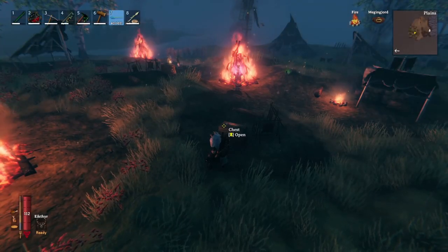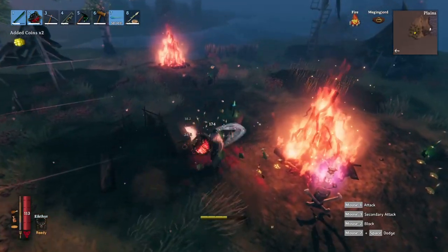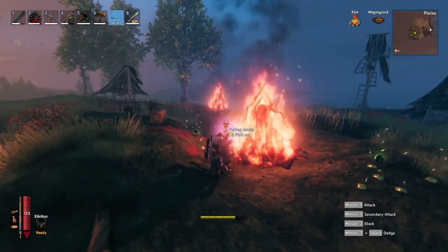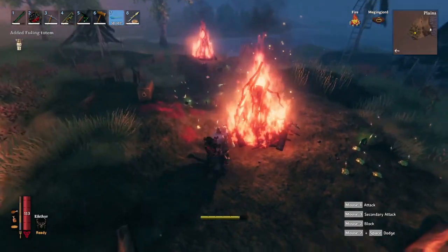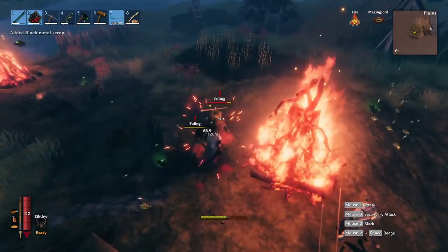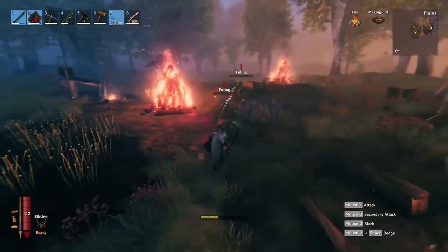Fueling camps are a treasure trove for endgame materials. Not only are there actual treasure chests, each fueling drops black metal scraps which you'll need to craft black metal weapons. See that totem there? Make sure you collect these fueling totems — you will need them later. Did you know you can parry ranged attacks? If you haven't been utilizing blocking and parry, now is a good time to start. Successful parries will let you do massive damage to your enemies.